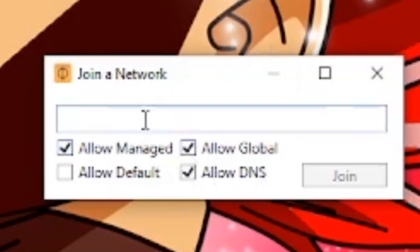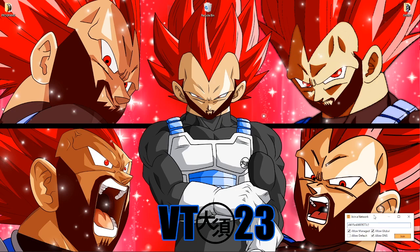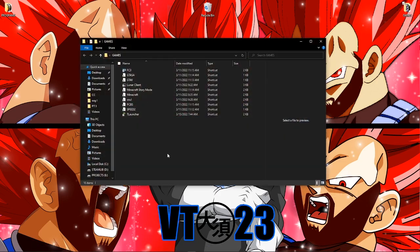Now, what the hell are you typing here? Well, that's very simple. I will provide you the code in the description. Essentially the code is — okay, Control C, Control V — this is the code right here. And then press Join. What this allows is for you guys to connect to my server. Now once you're connected, next thing: you go to T-Launcher and you run it.